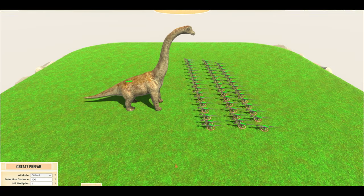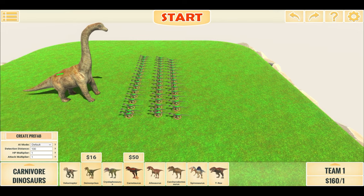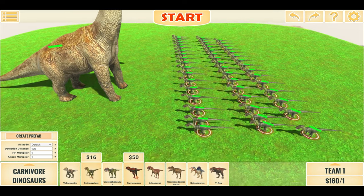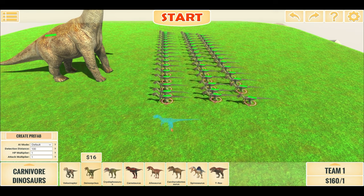Both raptor teams lost. Join us next time where we will try out Crylophosaurus and Carnotaurus against this super brachiosaurus. Thank you for watching — please consider subscribing, and bye for now.